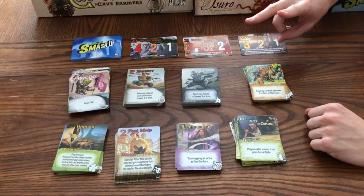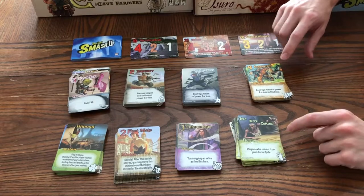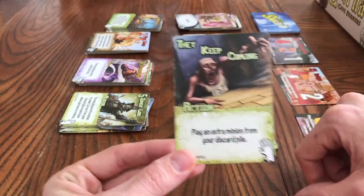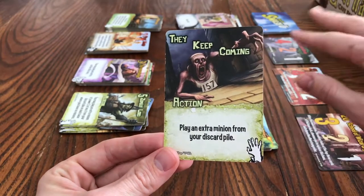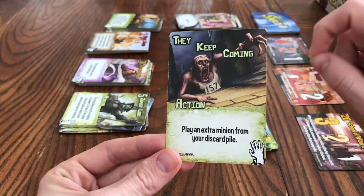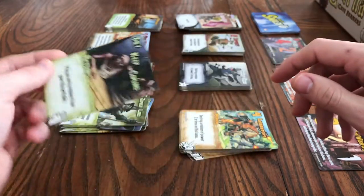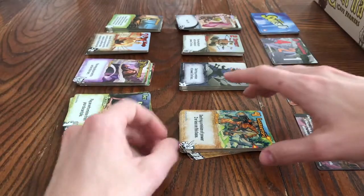On your turn, you can play one action and one minion, unless the action or minion says something different. For example, this zombie action lets you play an extra minion from your discard pile — you get to rummage through your entire discard pile and pick a minion to play as well. That's why I love the zombies: you basically have your whole discard pile as your hand.